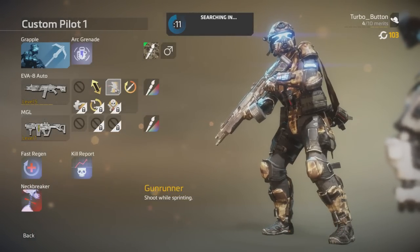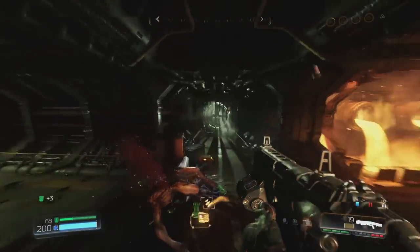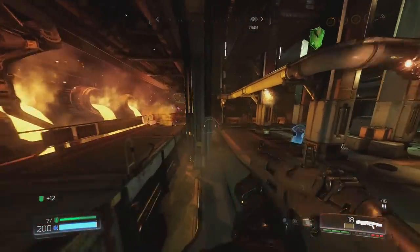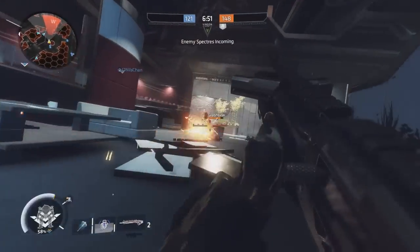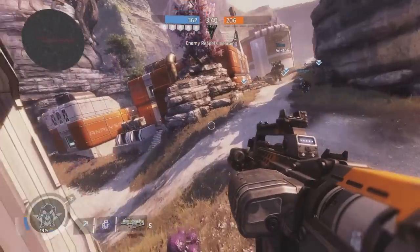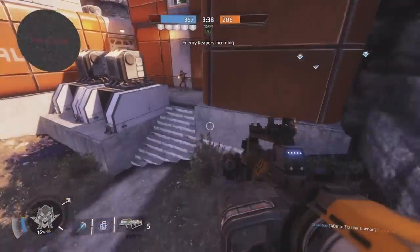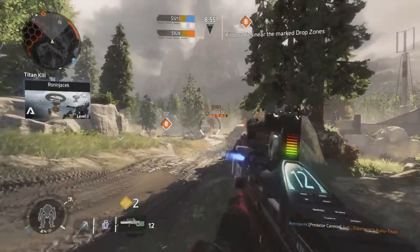Unlike, say, Doom, in which you can strafe as your top ground speed applies in every direction, sprinting is strictly relegated to forwards movement. You could argue that this helps further the skill divide, incentivising learning those rad techniques, but with the wall run and slide already having a higher speed than sprinting, I have to wonder why the slowed down movement upon firing is there at all.